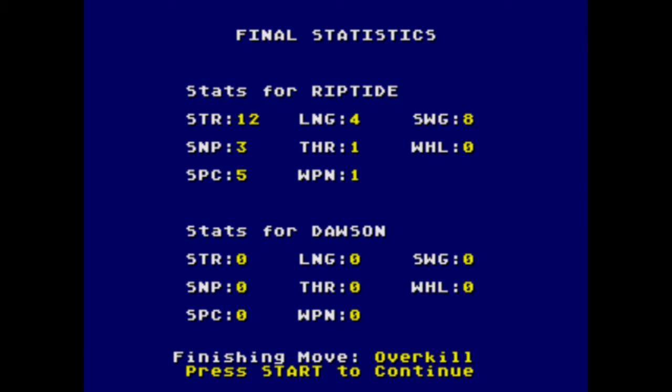I've completed a match here, and it doesn't matter if you do a finishing move or not, but you need to have two six-button controllers. What you'll have to do is, at this final statistics screen after any match, input whatever the code is.